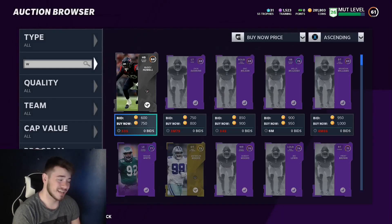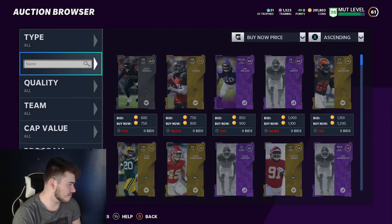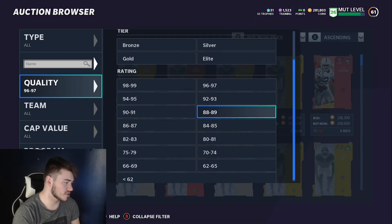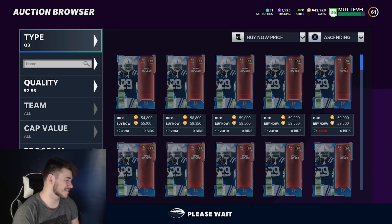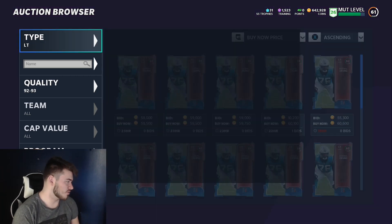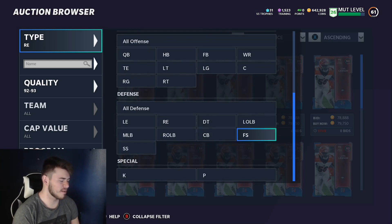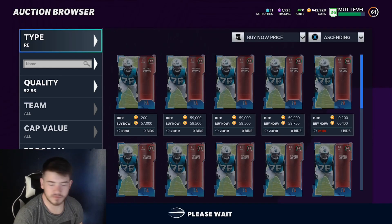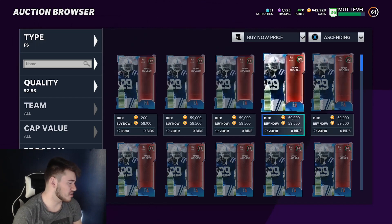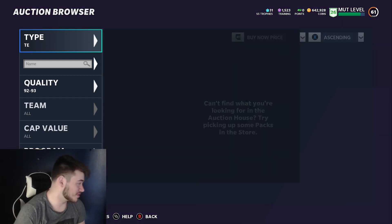I can't believe it. I'm gonna see if maybe I can snipe out a few of those free agent cards to put the icing on the cake, since they were getting posted pretty cheap. The Dak Prescott just sold, so we're at 642,000 coins waiting for that last 92 overall to sell. I'm going through this filter for a little bit - maybe five minutes or so - but the volume just isn't really there right now unfortunately.